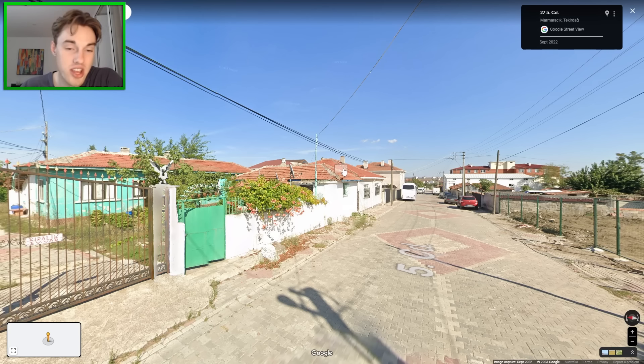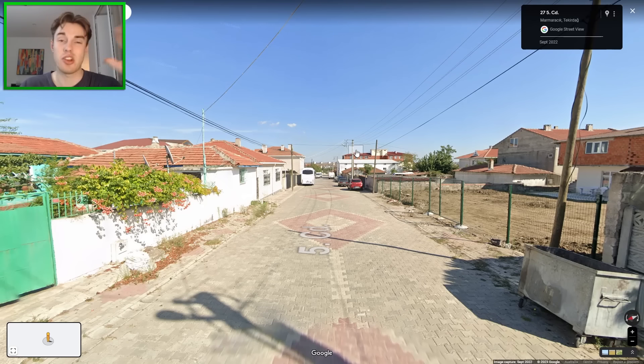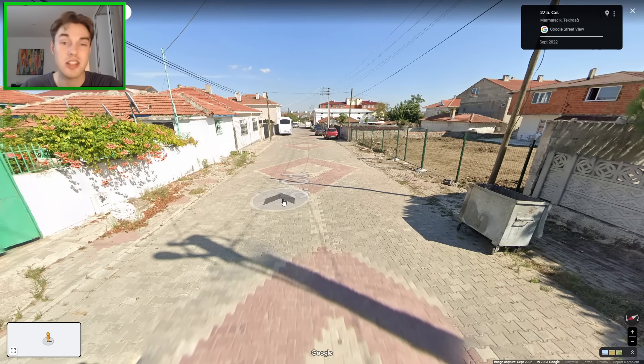All around Turkey you tend to find water tanks on the roofs, but here in European Turkey they're relatively rare, which is actually a really good tip for identifying this area. They also have interesting mosaic roads quite often, which is quite useful too.